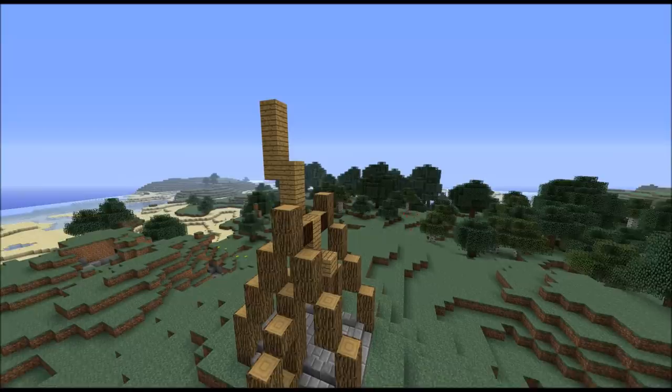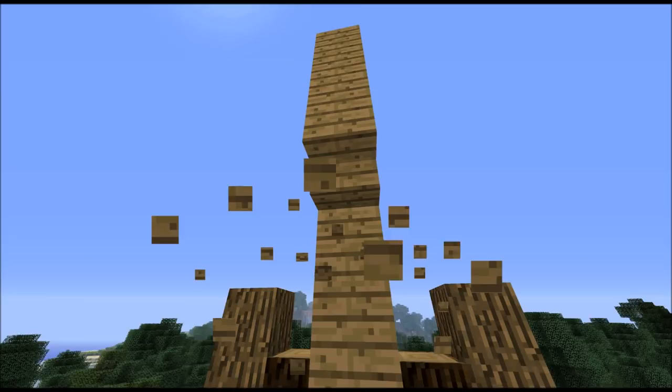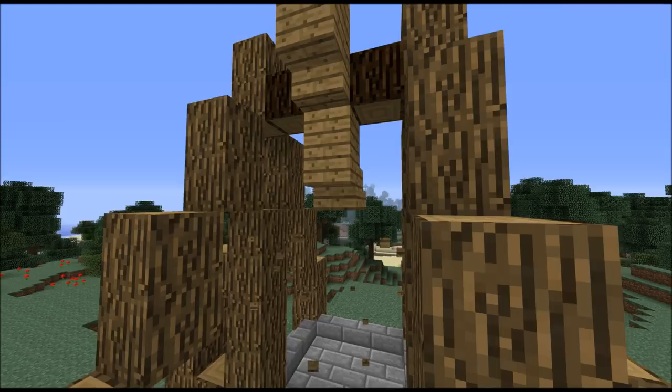Then take stairs and replace the highest and the lowest block of each pillar with them — upside down or normal. And down here the same.